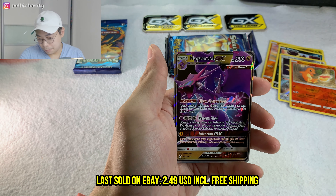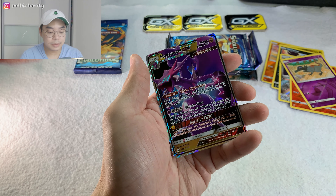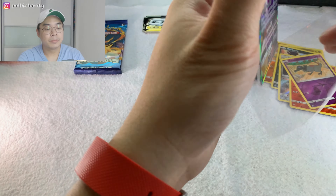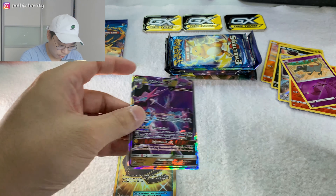I'm going to concentrate on this pack because I hope we pull a GX or something - we've been on a cold streak. Reverse holo card here. This is a Pokémon from the Sun and Moon series - Naganadel - hopefully I'm not pronouncing that wrong. It is a nice GX card. A GX full art card - we're going to sleeve that up.